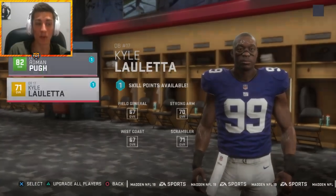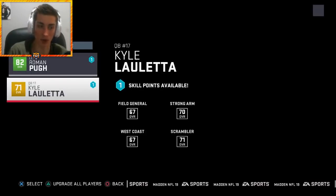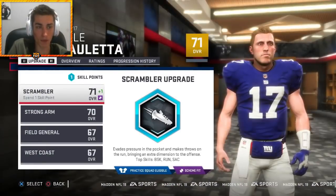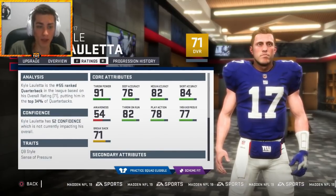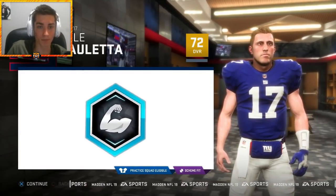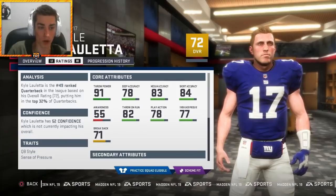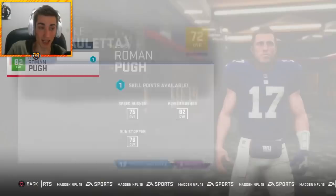We've got some pretty important players with skill points available: Roman Pugh, the breakout rookie from last episode, and Kyle Lalletta, the first-year starter in his second year in the league. Where do we want to upgrade him? Not scrambler. Where does he lack? We need to improve deep accuracy, and throw power would be nice as well — that's going to be Strong Arm. Kyle Lalletta gets three stats upgraded: throw accuracy deep by two, throw accuracy mid by one, and awareness by one. Improving his awareness gradually, but he's looking at least a little bit better.